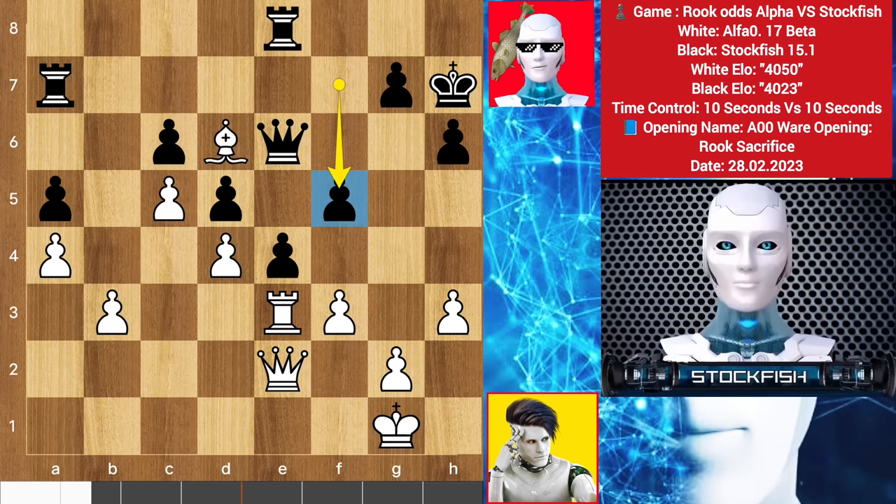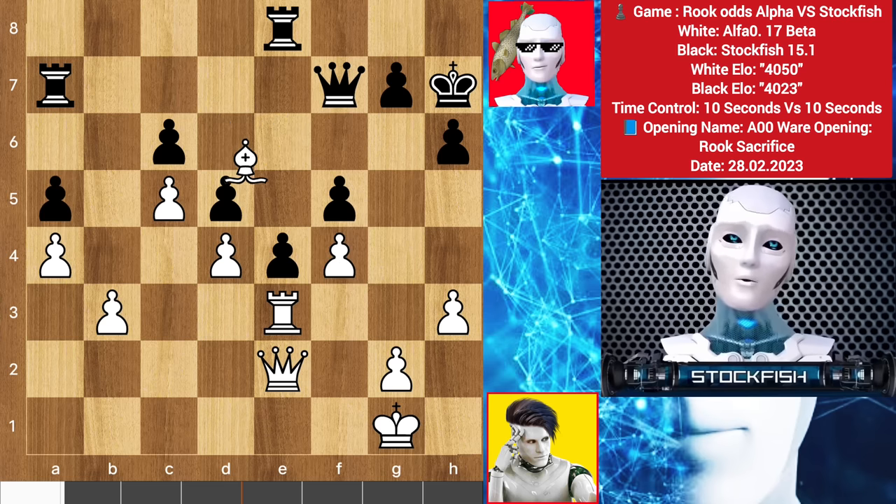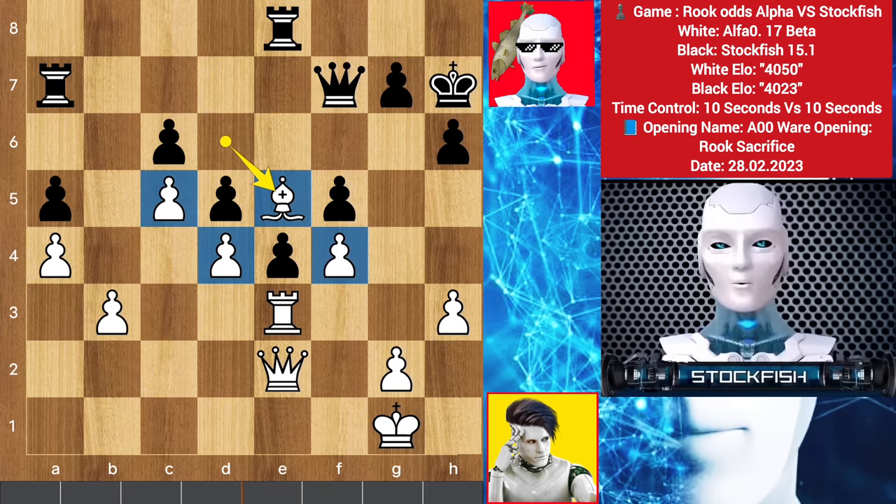Trying to stabilize my position. Alpha closes the position by playing f5, queen on f7, bishop to e5. Alpha makes a powerful position for his bishop — looks like it's a shield of fairy tales, guarding the white who is down a rook. However, I can attack.